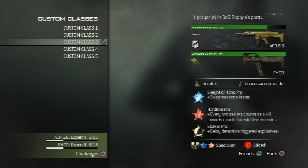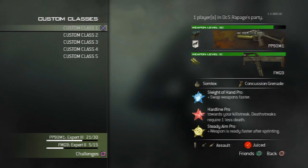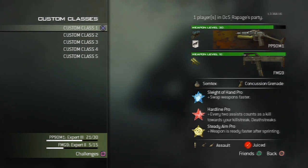So pretty much these are my classes here. Got the PP90 extended mags, kick FMG9, sleight of hand, hardline, steady aim. That's just like my rushing around class. It's pretty fun to use — I like just beasting around with this. I got a beast of a game with this yesterday which I'll be posting up on Green Goblin's channel for my next wave in that competition.